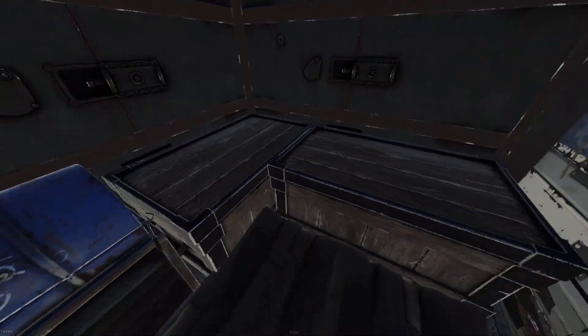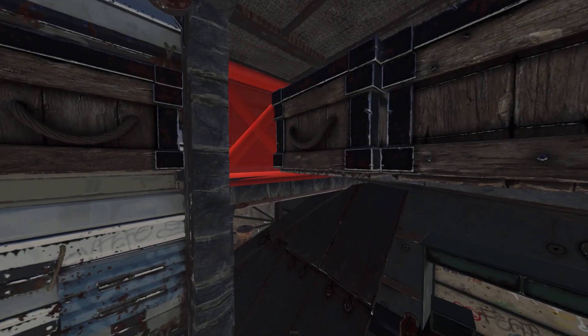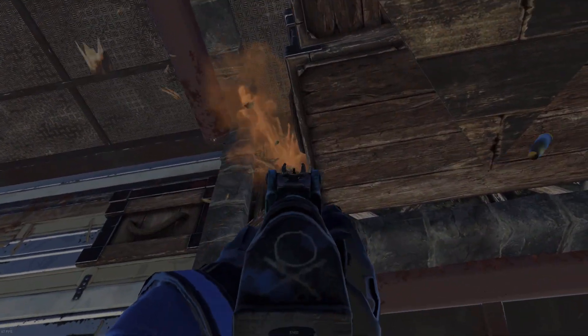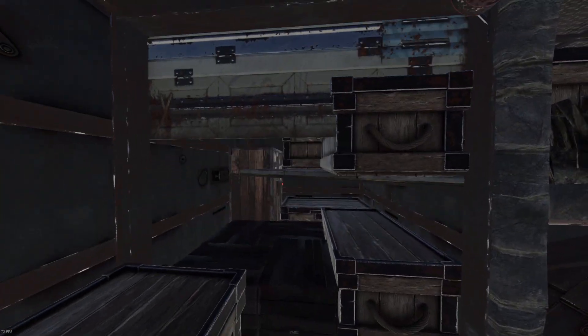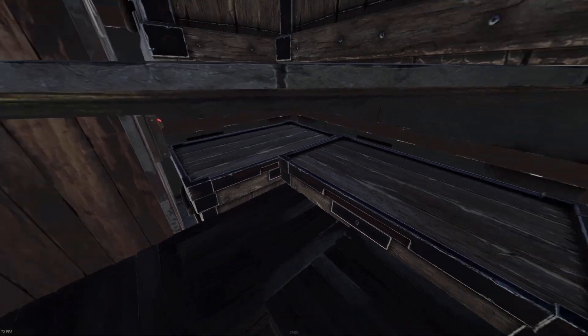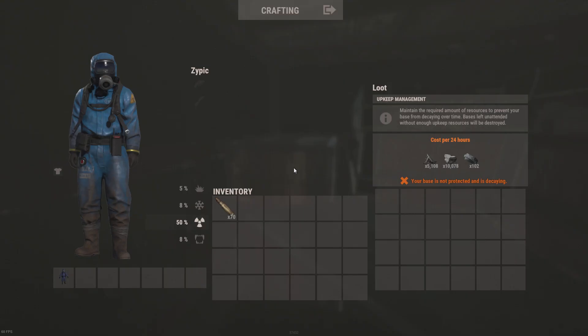If we open up the door to our left, we'll get access to the second half of our 2x2. In here we have a few extra bags and boxes and I'll also show you how to seal off the bunker. Behind the final door we have the TC, four large boxes and four small boxes. The TC upkeep is on your screen now — with all that said let's get right into the base build.